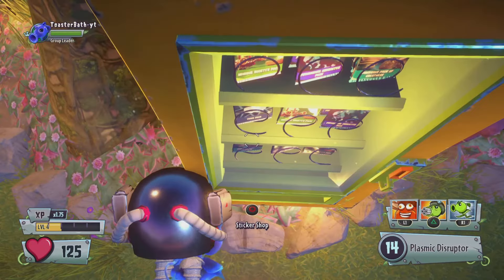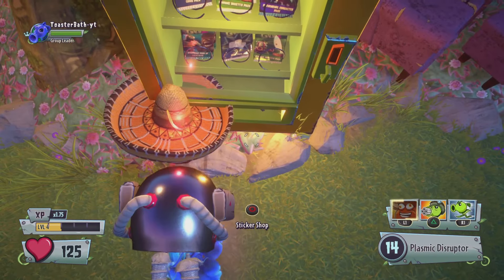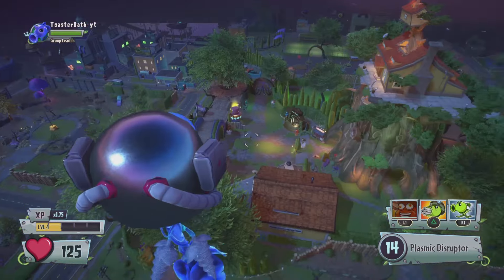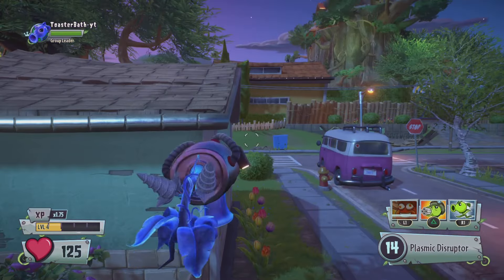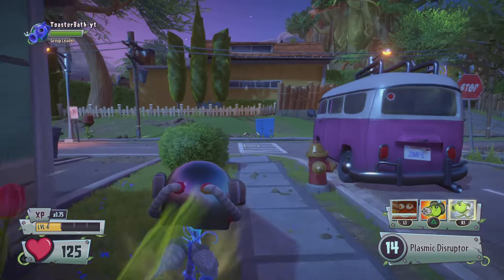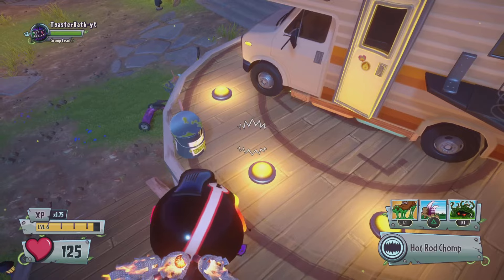Most people might already know this glitch, and it does require an ability that is not base, but if you use the Sombrero Bean Bomb against this vending machine or in a couple of other spots, you will go flying and you can even get on top of Crazy Dave's treehouse using this.